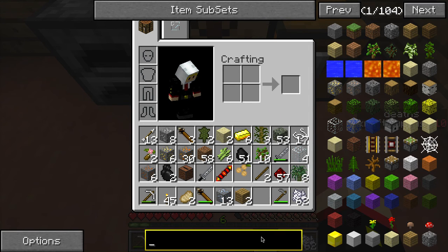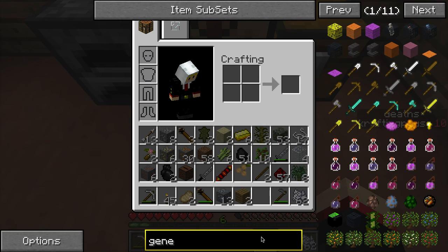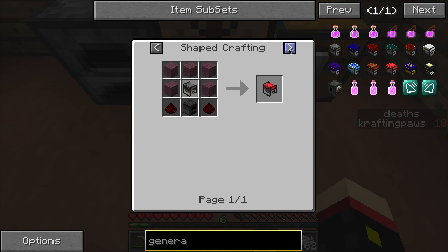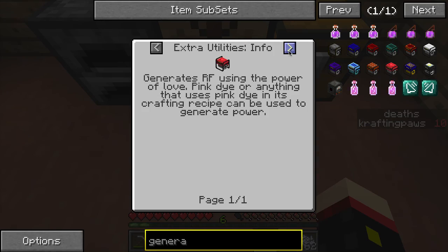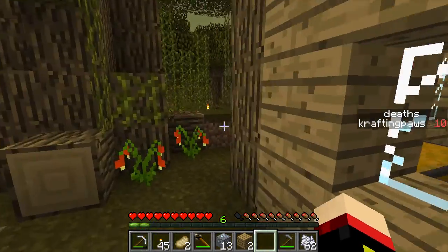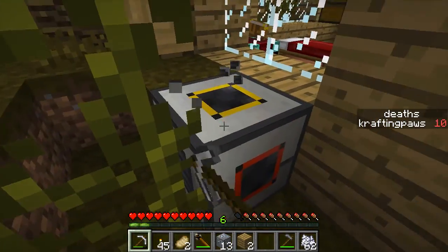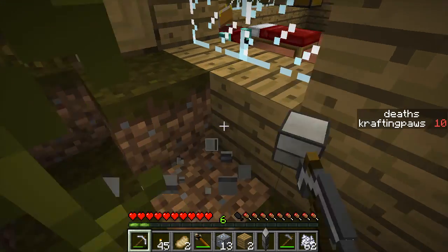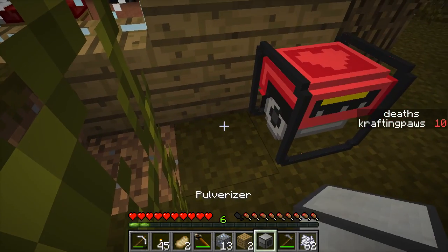Open Blocks generator — I know it can be used to generate power. Can you tell me how to transmit it? Do I need to make one of those wire things? Let's break it and move it closer, I wonder if that will work.